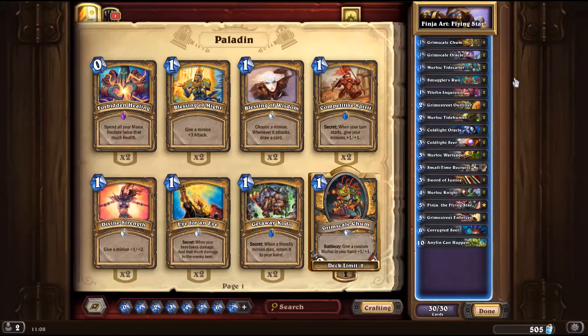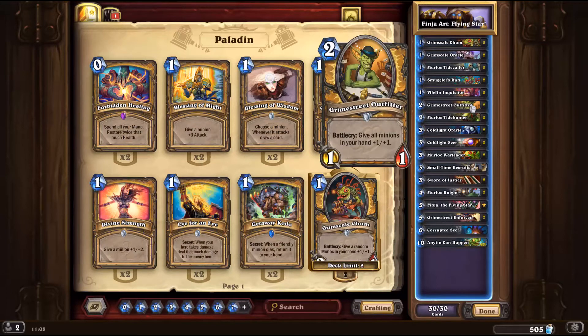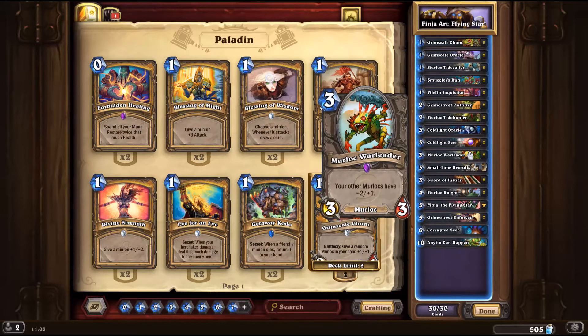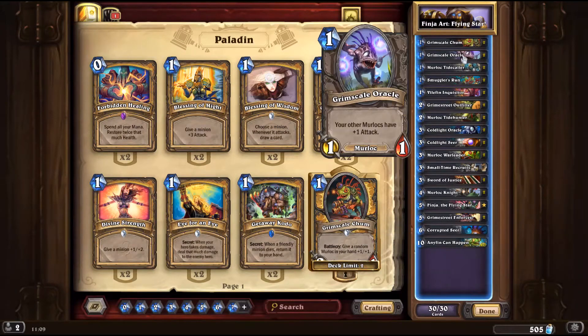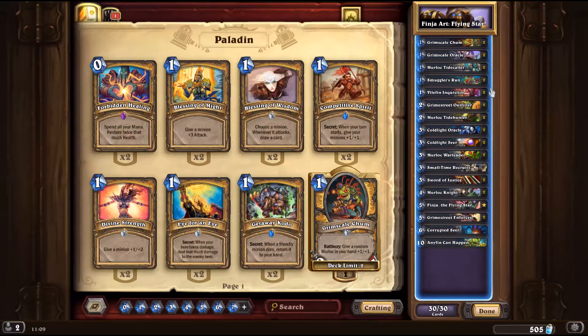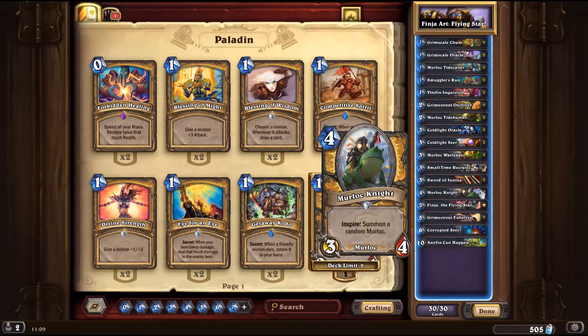We also have Wildfin Inquisitor because that's just so good. Our hero power becomes Murloc. Let's concentrate on the new cards. We're playing Smuggler's Run because giving plus 1 plus 1 to all the Murlocs in our hand seems pretty good. We also play Grime Street Outfitter for the same effect but on a minion. And then we have some basic Murlocs here. Then we have Smalltime Recruits — draw three 1-cost minions from your deck. So that can draw us Grimscale Chum, Grimscale Oracle, Murloc Tidecaller, and Wildfin Inquisitor.